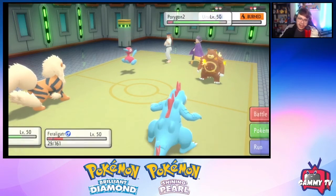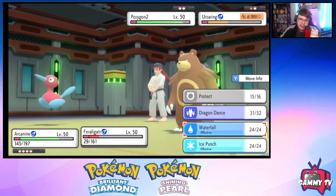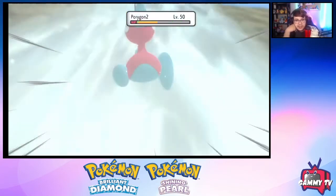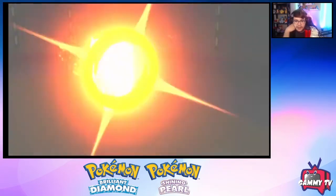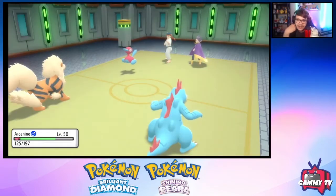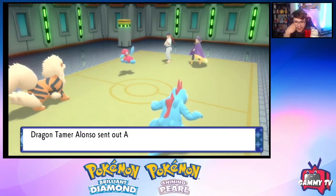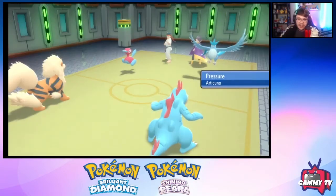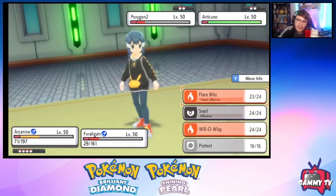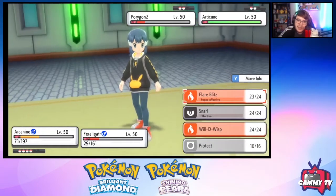I'd rather Flare Blitz into Ursaring and Waterfall into Porygon2 for a double KO. Porygon2 without Eviolite is still so tanky — it lives. Even without Eviolite that's crazy. Should have doubled down into Porygon2. Tri Attack into Arcanine — we got lucky there. Now Articuno appears. The Battle Tower just throws really strong Pokémon. Feraligatr outspeeds Articuno after Dragon Dance for sure, so we Flare Blitz and Protect.